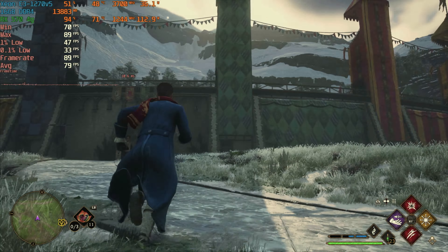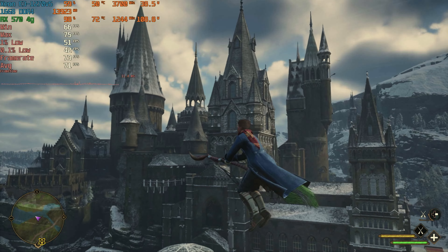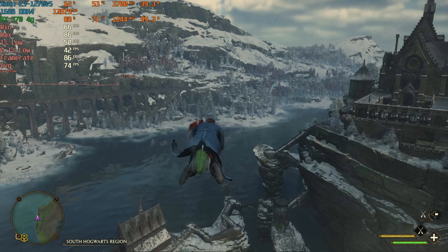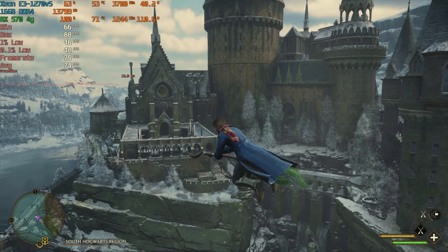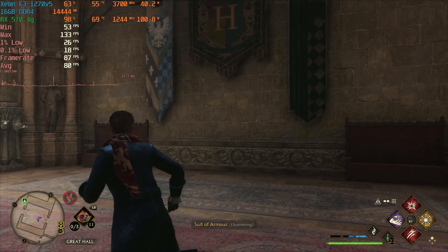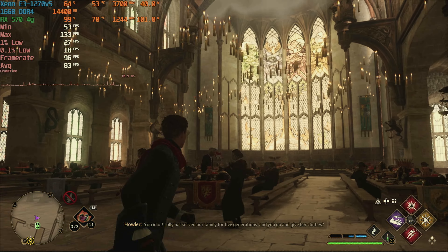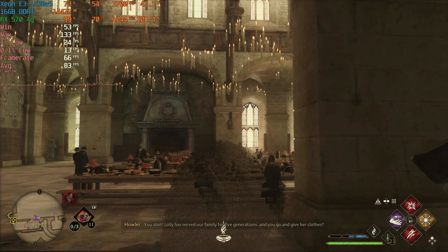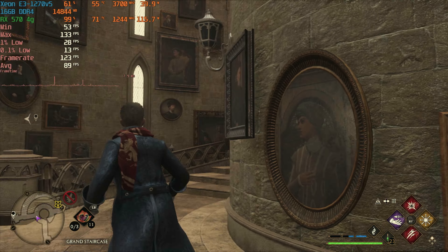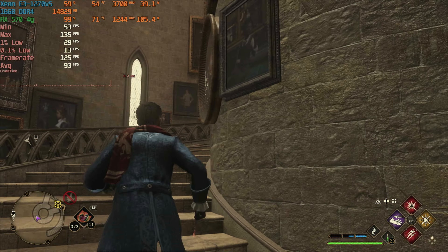The game doesn't even look that bad at 720p. Taking it further into a broom flight, with all these things on screen, we're still getting close to 75 average FPS flying around the castle and the Black Lake — where FPS typically drops quite a bit. Heading inside the castle, our FPS gets even higher, solid over 80 FPS in the Great Hall. Even the Great Staircase, which is taxing due to moving pictures, moving staircases, and lots of students, we're getting over 100 FPS sometimes.